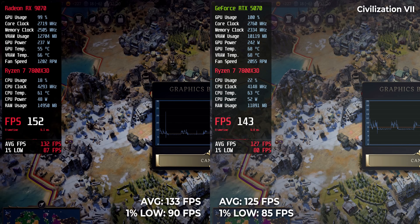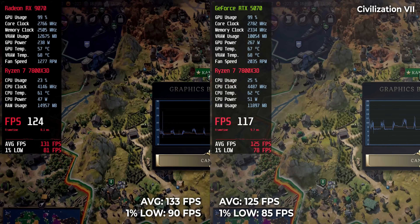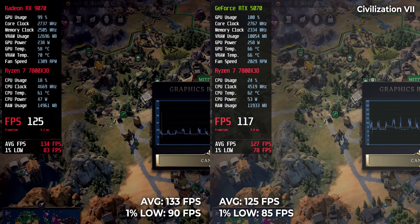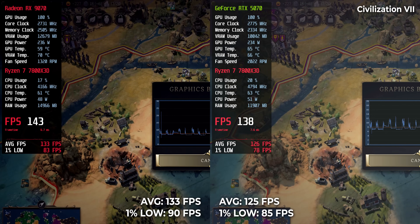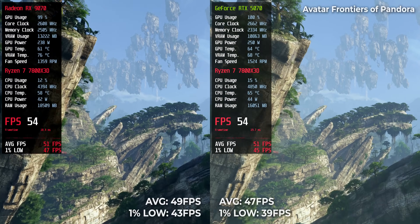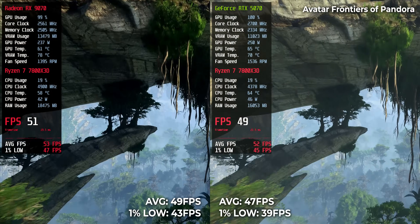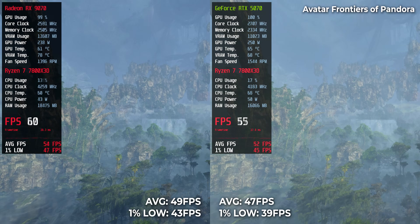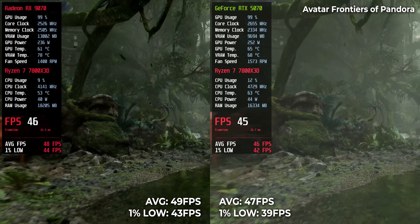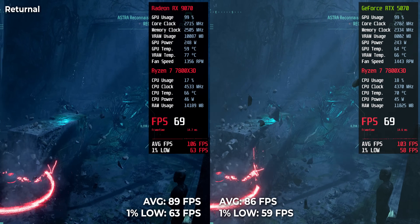Civilization 7 was very close: 133 versus 125. In Avatar: Frontiers of Pandora it was 49 versus 47. Return gave us 89 FPS on RX and 86 on RTX — again, almost identical.